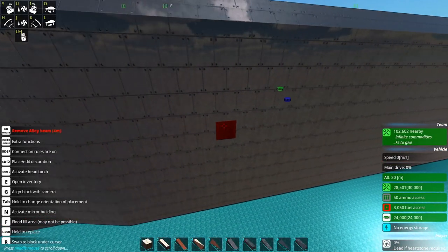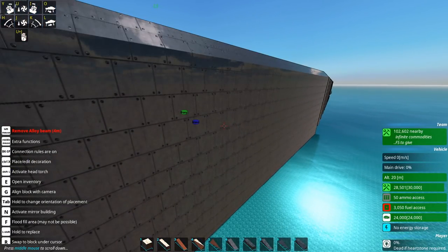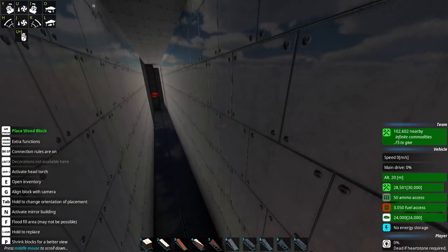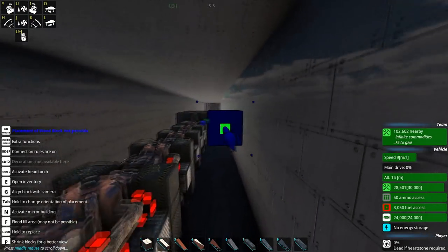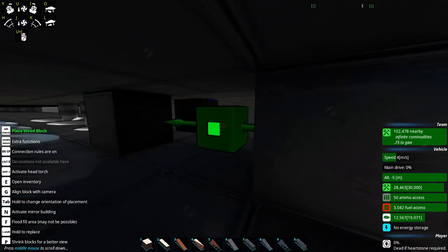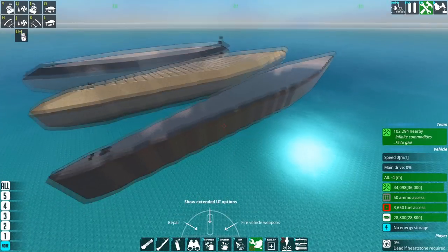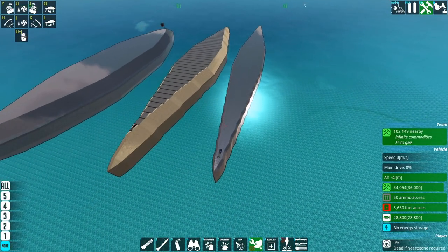Just spamming alloy is not a good idea, and spamming heavy armor isn't a good idea either. If you rely too much on alloy to make yourself float, once it gets blown off, you sink. The problem with heavy armor is that it's really heavy. This thing has a lot of heavy armor, and alloy is the most buoyant block in the game, but this thing still requires a lot of engine power and propellers to stay afloat. You'll see in the bottom right that it is burning through materials really quickly while not doing anything - that's necessary for it to stay afloat. That is hull number one, the heavy armor alloy.